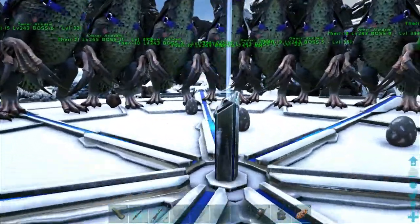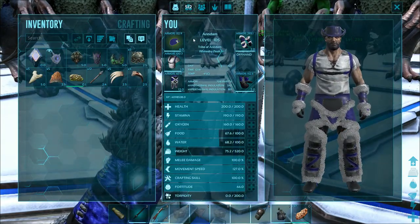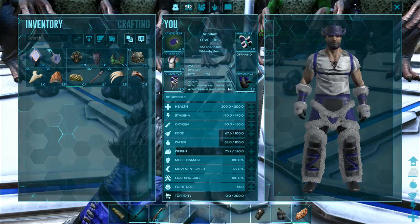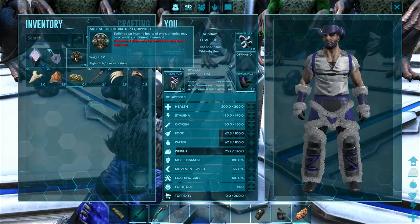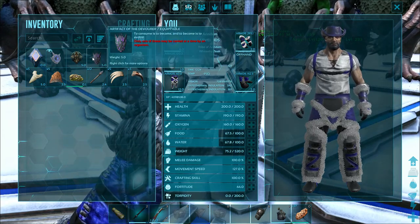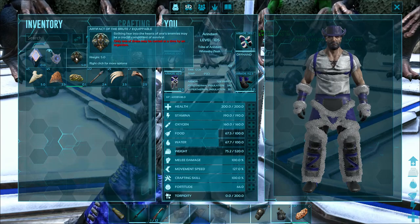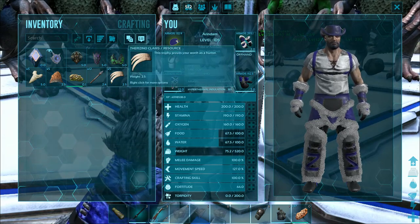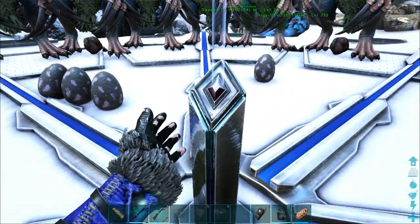The Megapithecus arena is pretty cold, so I've taken some cold protection gear and my hypothermal protection is around 542. To spawn the boss you need the artifact of the Brute, the Devourer, and the Pack. The Pack comes from the Upper South Cave, the Devourer from the Carno Island or Dead Island cave, and the Brute from the West Water Cave. You also need five of each: megalania toxin, thylacoleo hook-claw, therizino claws, spinosaur sail, and megalodon tooth.